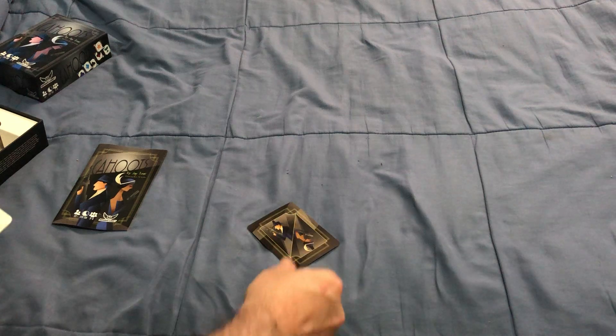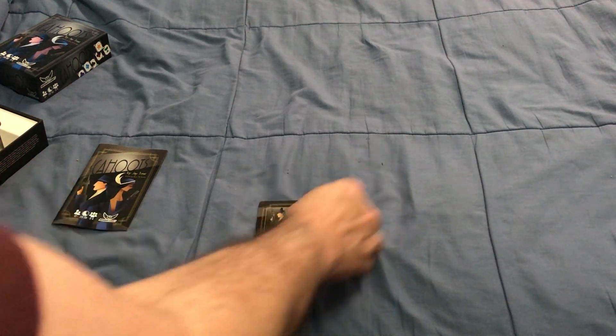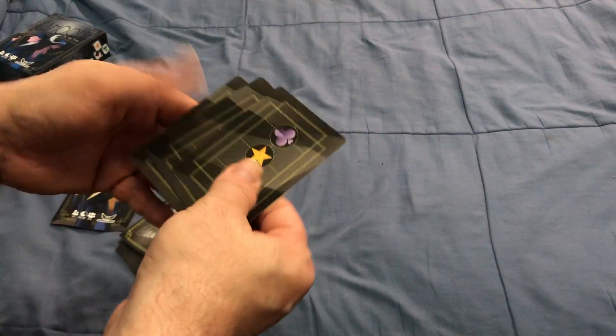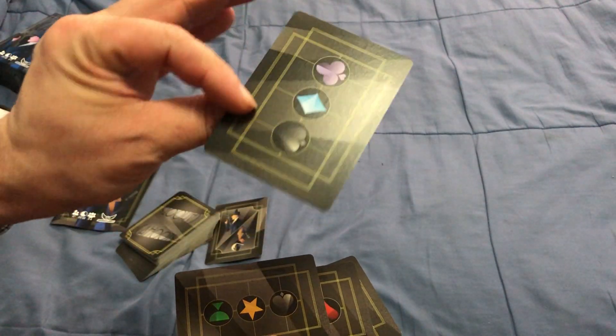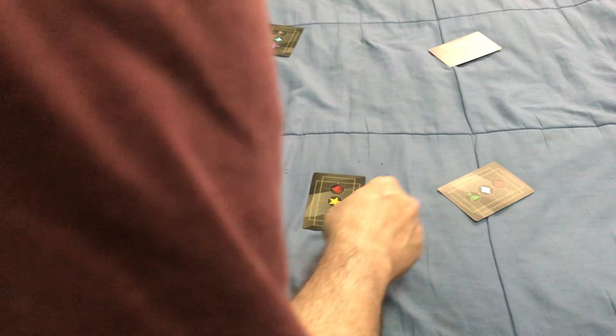This is the star player card — there's a woman and a man, so you can use whichever one you want. Each player is going to get dealt one of these identity cards. You just mix them up; they are the same on both sides. Each card has 3 different suits, as you'll see.